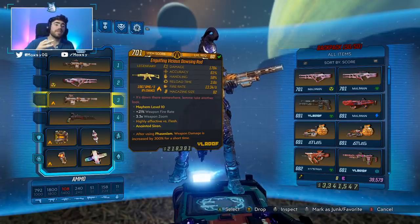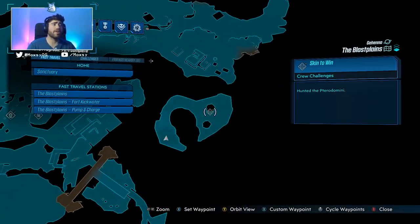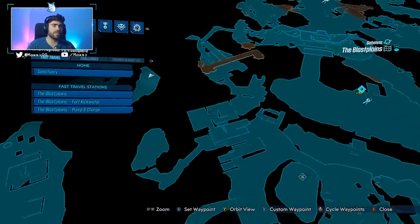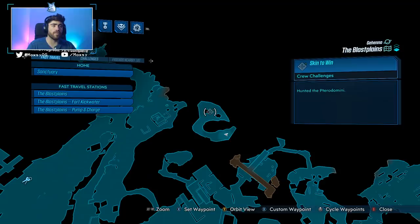The Dowsing Rod is acquirable in the Blastplains from an enemy called Patero Domini. You can find this enemy if you start at spawn working your way up left, and you're going to want to end up right at this corner. At this corner, you can find a little teleporter that will bring you over to this island.